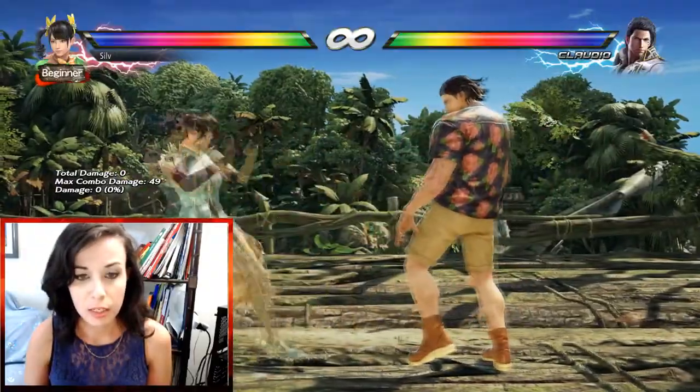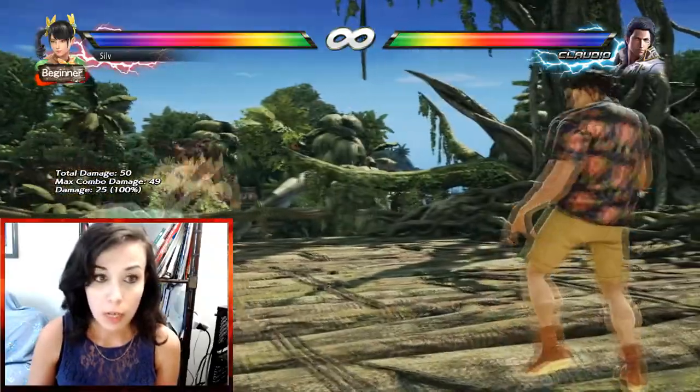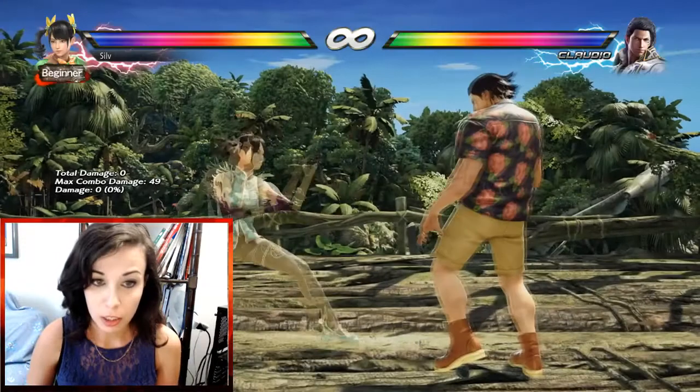Another thing is F1-2, the shoulder, now has an increased lower range of the attack. So it's gonna hit easier it seems.